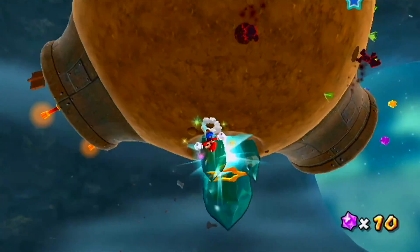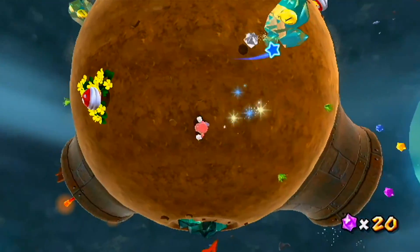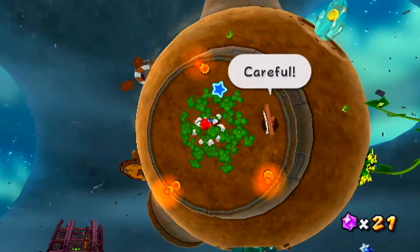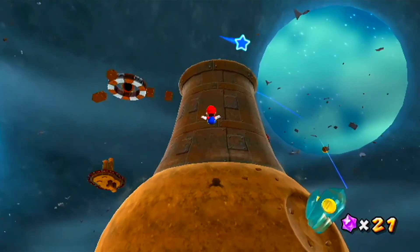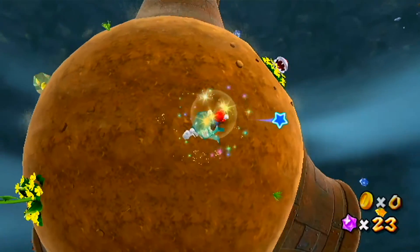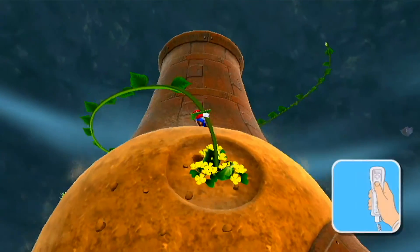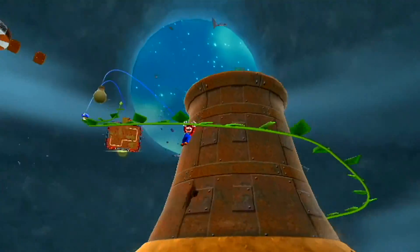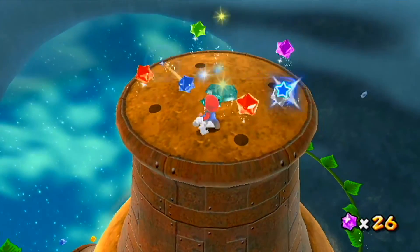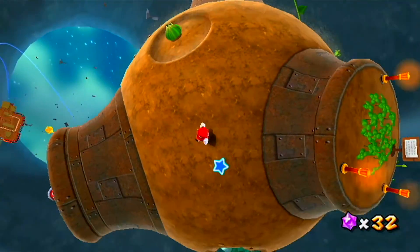You can attack piranha plants to reveal vines that help you get across places, and grab some star bits along the way. I did use a lot of star bits feeding the hungry Luma and the shop Luma in the last mission. But that's enough exploration — since it's Thanksgiving I don't want this video to go super long. We're coming up to a piranha plant — don't grab that vine just yet because once you're on it you're automated and can't really get off.